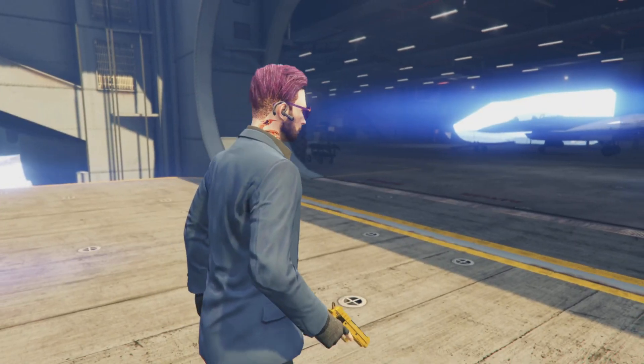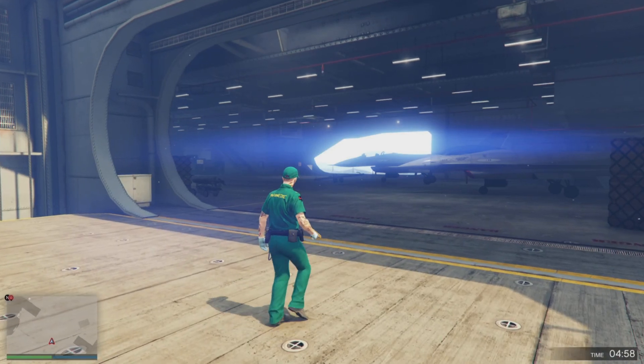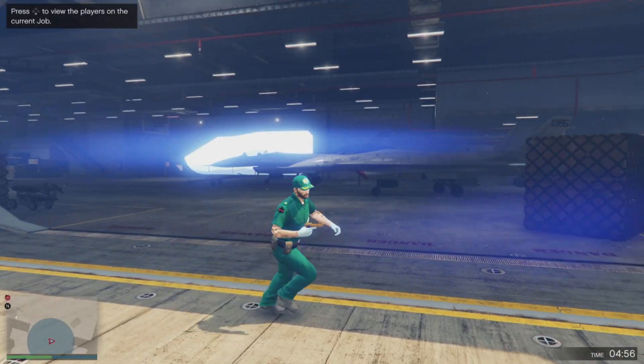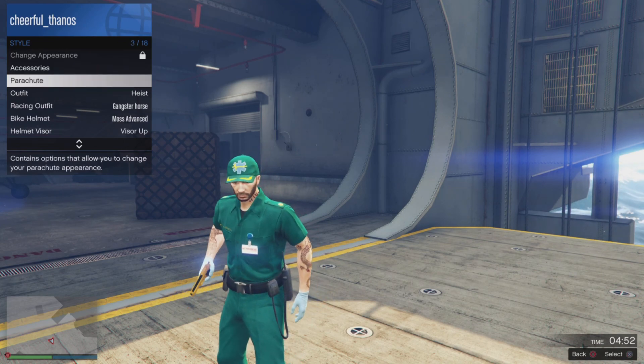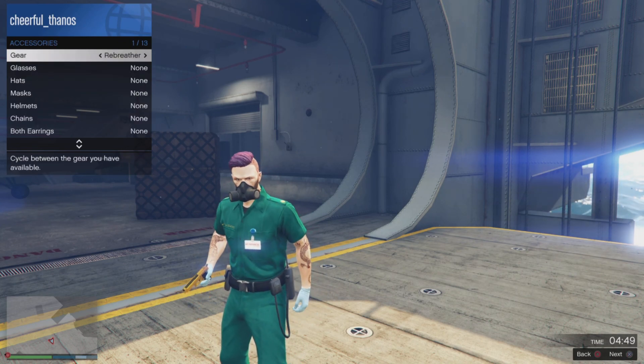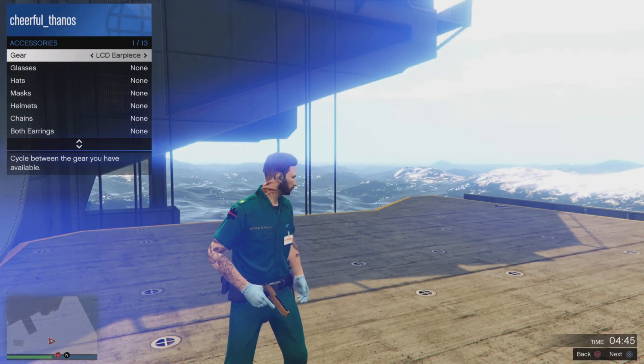When you load in it'll show your original outfit — that's okay, nothing's wrong with that. Once the job starts it will bring up the paramedic outfit. Then go to Inventory, Accessories, Gear and equip either the rebreather or the LCD earpiece.